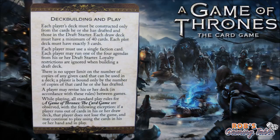Once you've drafted all 50 cards, a card at the end of the draft pack covers deck building and play. Each player's deck must be constructed only from drafted cards and those in the draft starter. Each draw deck must have a minimum of 40 cards. Each plot deck must have exactly five cards. Each player must use a single faction card and may run one of the four agendas from their draft starter. Loyalty restrictions are completely ignored when building a draft deck, and there is no upper limit on copies of any card — you're bound only by how many copies you drafted.